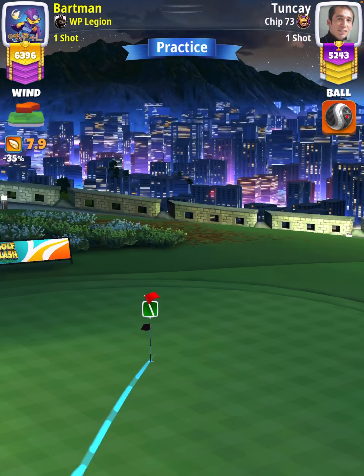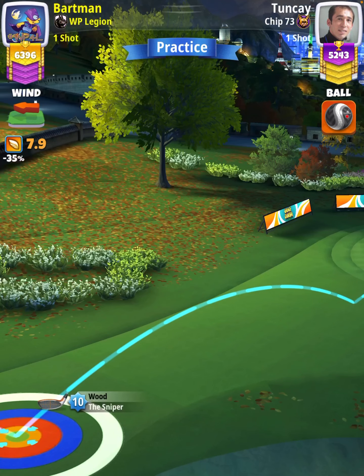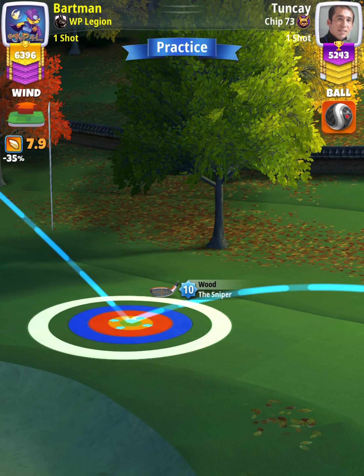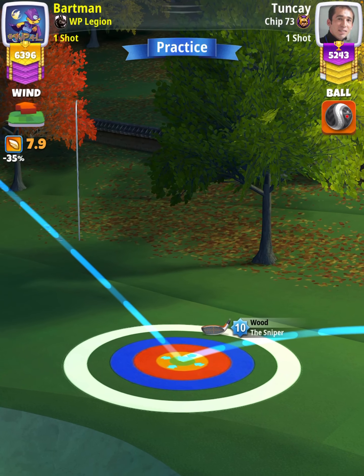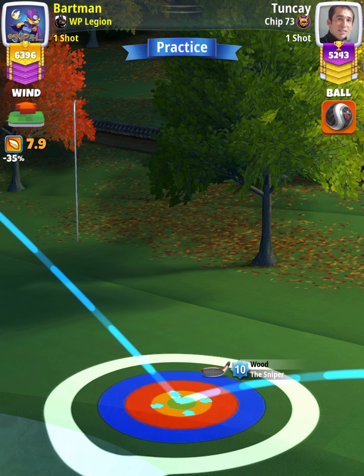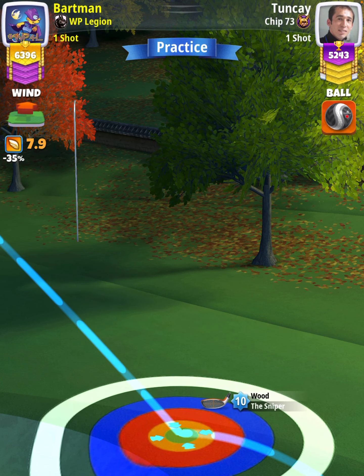Next we're going to apply three right spin, no topspin or backspin, and then position ourselves so the ball guide is one square through the hole. Our adjustment is going to be P3 plus 15 elevation at 65 slider, which is an 8.6 ring adjustment using Sniper 10 numbers.